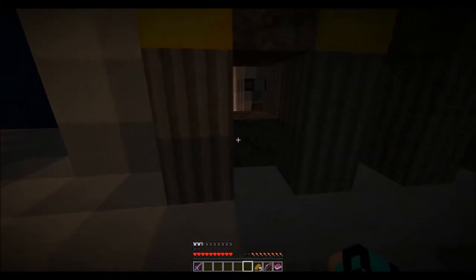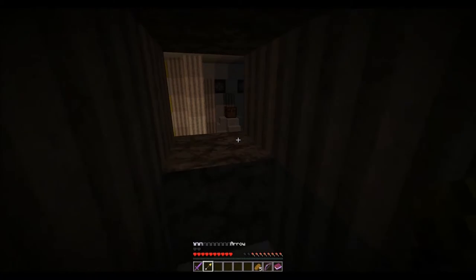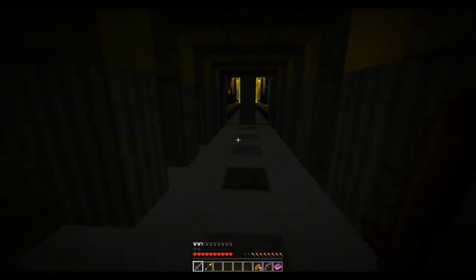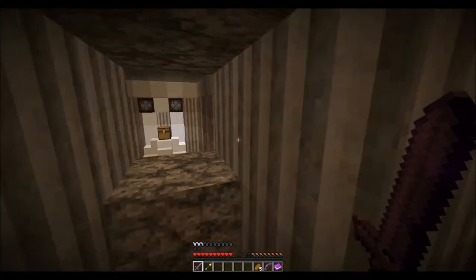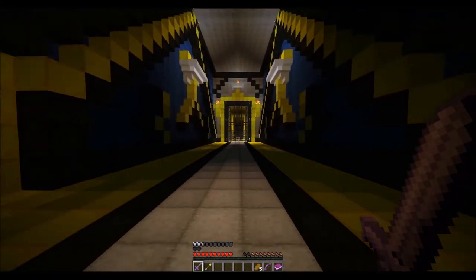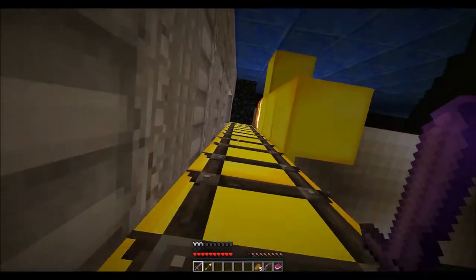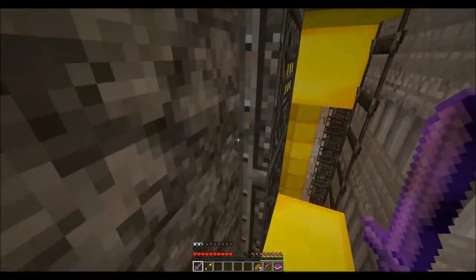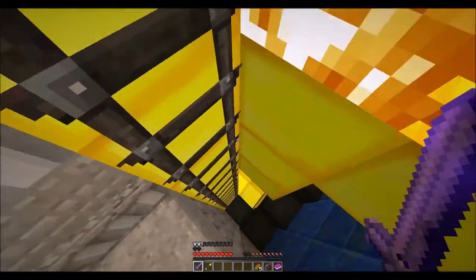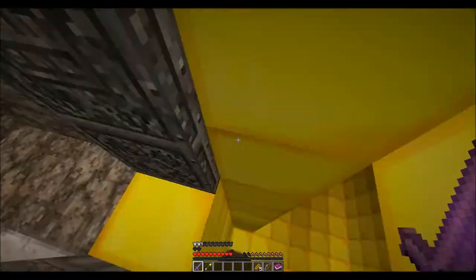Now we're all caught up to roughly where we need to be. This chest is gonna give you some arrows. You're basically gonna fire your arrow at a button in there. A pressure plate tells you, and that'll open up a chain gate. Now we're basically caught up to where I was in the playthrough. There's some stuff in here — you climb up the ladder, this is how you get past the gate. Flip this and it'll open up this iron door.